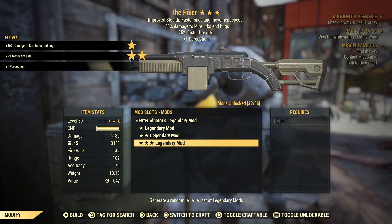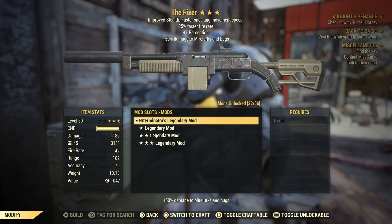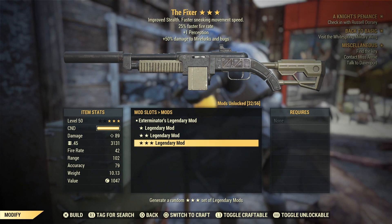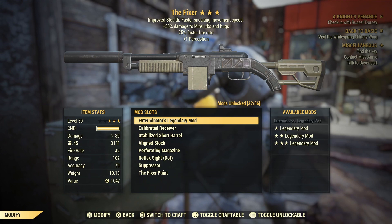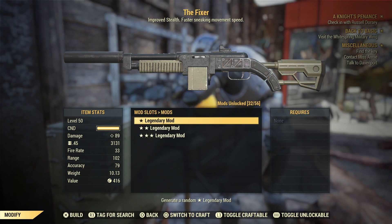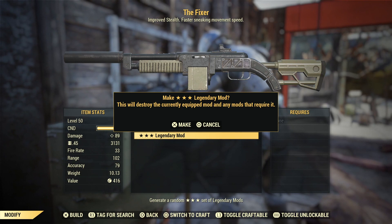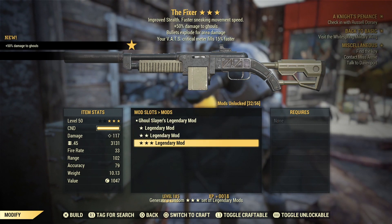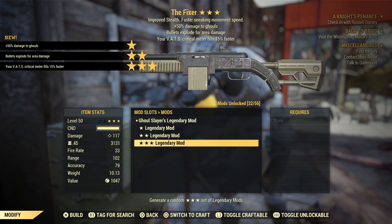Exterminator's — not one of my favorites. It does have 25% faster fire rate and plus one perception, but we don't really like that situational effect against mirelurks and bugs with plus 50 damage to them. Not a big fan to be fair.